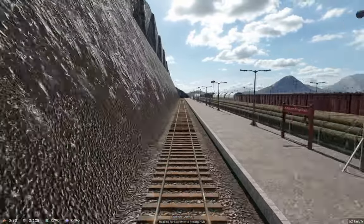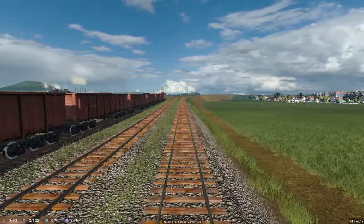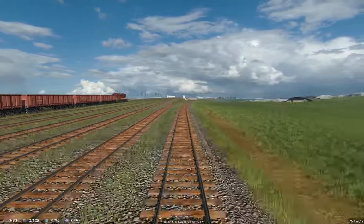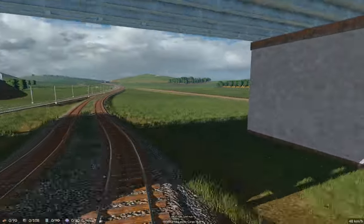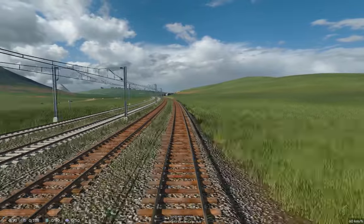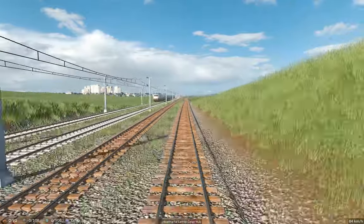So we get to our platform here with a nice embankment cliffside there. And then we can trundle on out to the other station. So we're empty. We're definitely outpacing the GP9s there - I think those are GP9s anyway. Okay, we come down, we get our sharp corner - that's not terrible. And now we've got our passenger line beside us there. We should see a passenger train go by us. There's a passenger train going the other way.